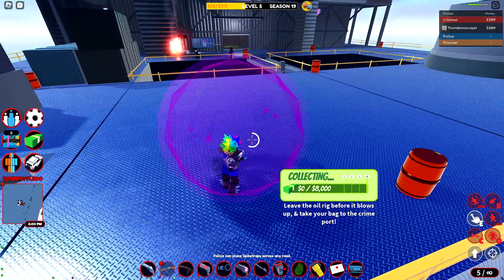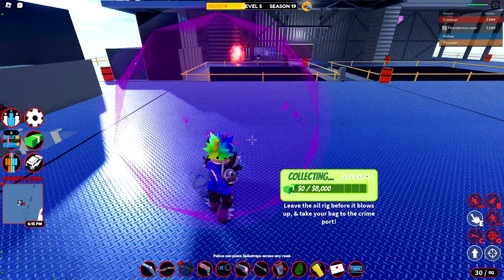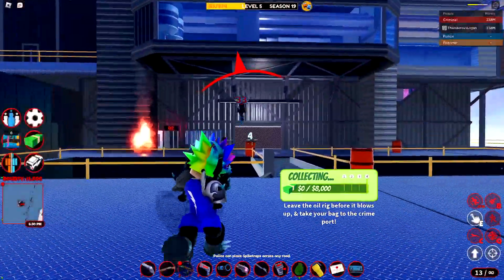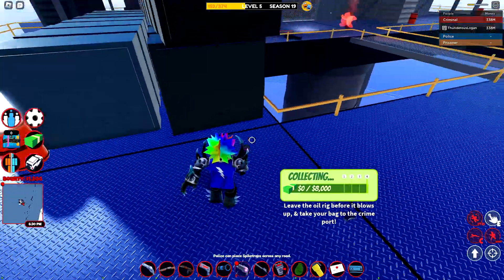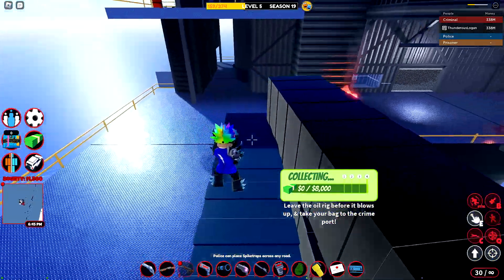I'm getting pretty low on health, and this is what the force field launcher is useful for — you can just sit here while they try to shoot you and recover health. Let's go ahead and shoot them again. It's kind of difficult to do solo, but they're all gone now.